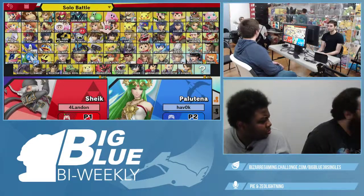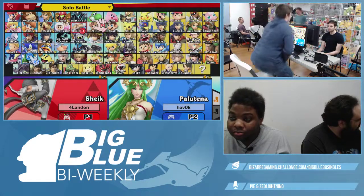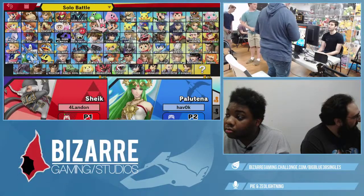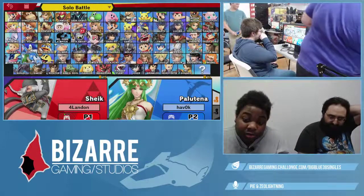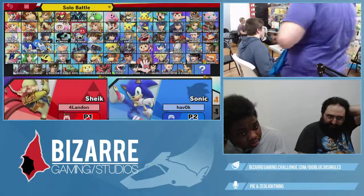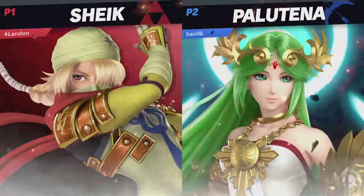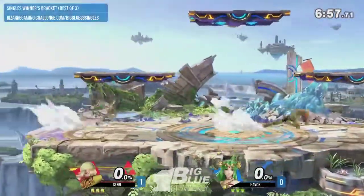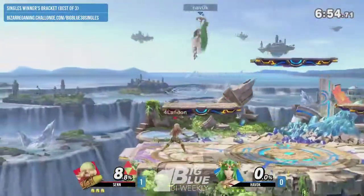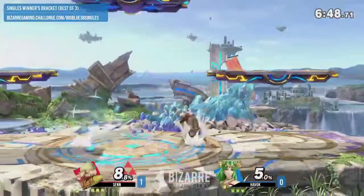What was the counterpick stage? I did not hear them talk about it either. Okay, so they picked Battlefield. Pretty good stage for Palutena. The platforms are going to help her chain her aerials together, unless we see a character switch. So we're still sticking with the same characters. I agree with the stage pick — you do have to worry about some Sheik-specific things like F-smash at ledge. F-smash can definitely catch you on the platforms here, so Palutena will have to watch out for that.